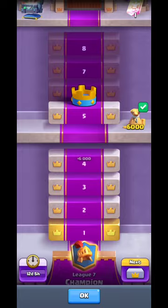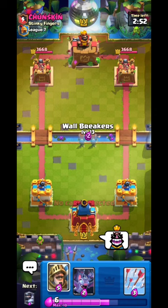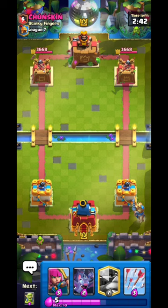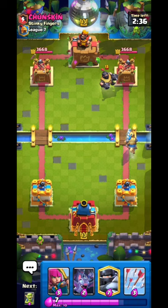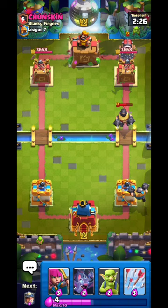Let's do one more match - jumping to our last match against this person. BM him, then split wall breakers. He plays Tornado - going Prince, got the chill. He has Mega Knight, so maybe he has Graveyard or Balloon. Going Mega Knight of my own to kill it. Oh, it's Meat Ladder - he has Sparky. This is a tough matchup.